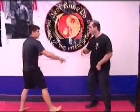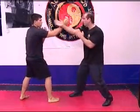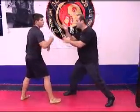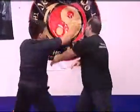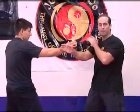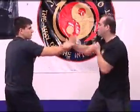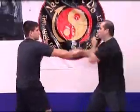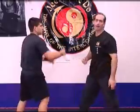Gate 5. I'm going to grab here, pull and punch, retrap and punch. Make sure you pull and punch and retrap and punch. You can see Noel is doing it a little bit differently — he's doing a finger jab. You can do it either way you like. Gate 5.